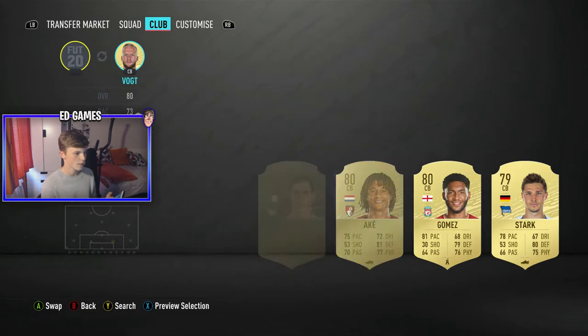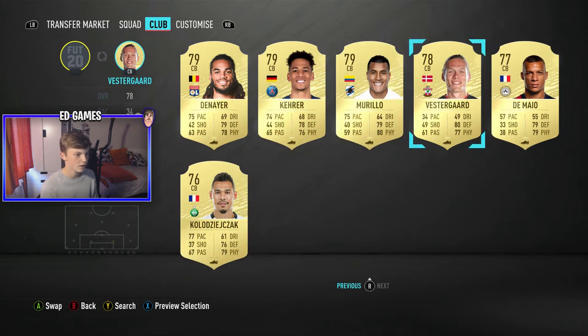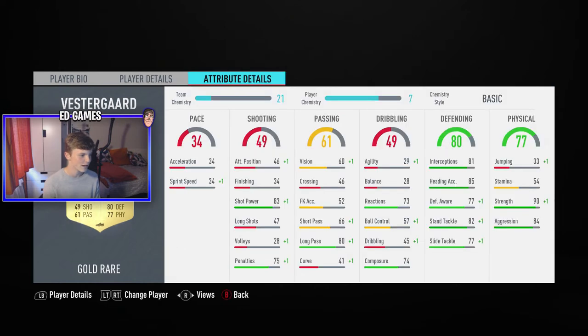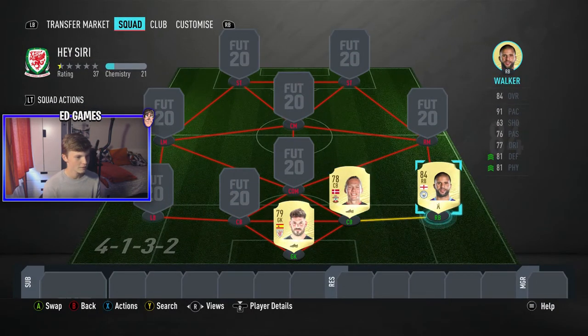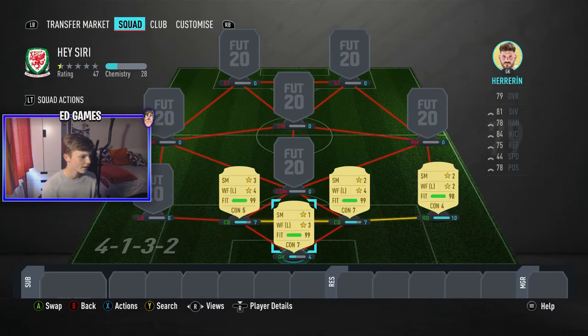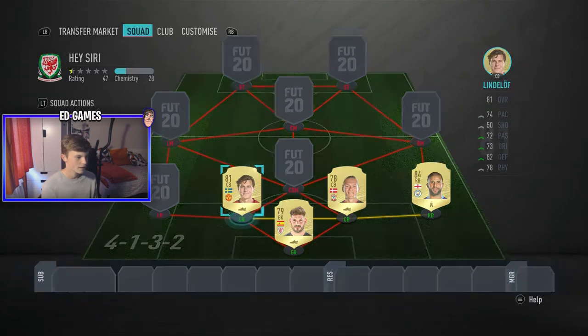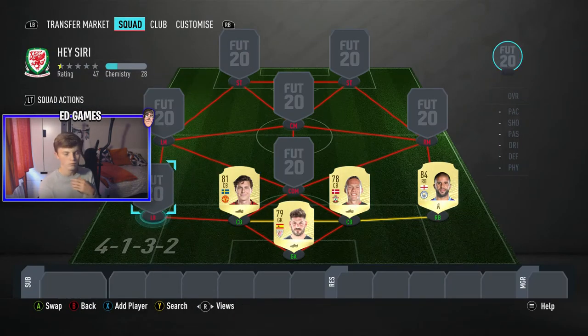Next up is centre back. We've got 16 total. Picking a number between 1 and 16 - the answer is 14. That's Vestergaard - 34 pace, 6 foot 6, 4-star weak foot, 34 acceleration, 34 sprint speed, 33 jumping, but 90 strength. Basically just bop people off the ball. Then picking 1 to 15 - it's 3. Lindelof! We've got a Premier League link, but that means our keeper is on 4 chemistry.